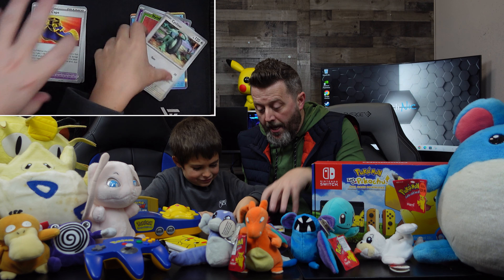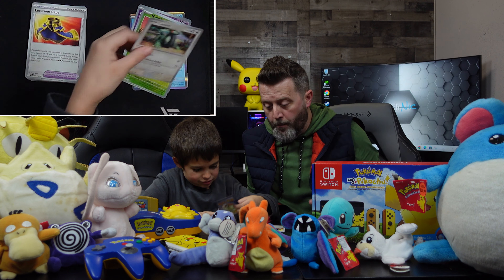A Luxurious Cape. I see some cool ones down here — a Cyclozar, a Nimble, and a Latios. We didn't pull our cards out right. And a Palkia. While we set these over here, we'll start getting another pack ready.